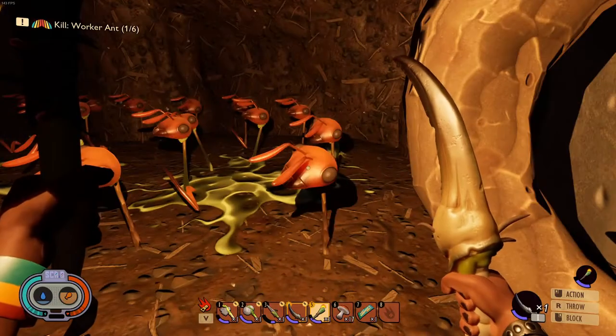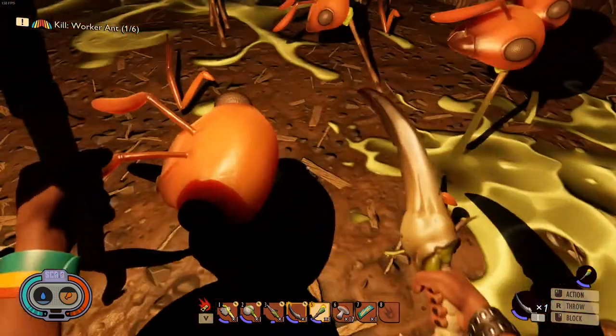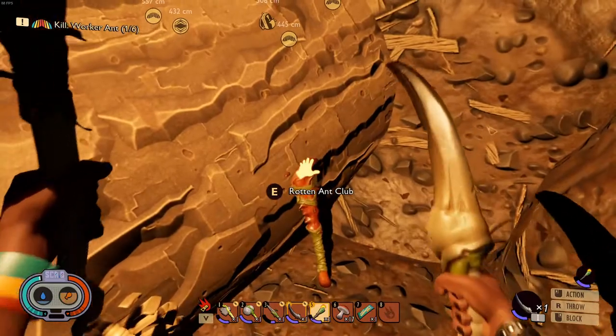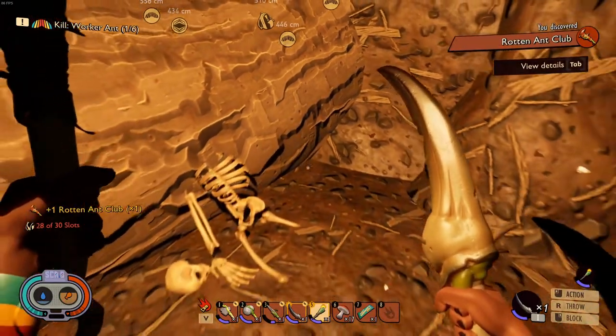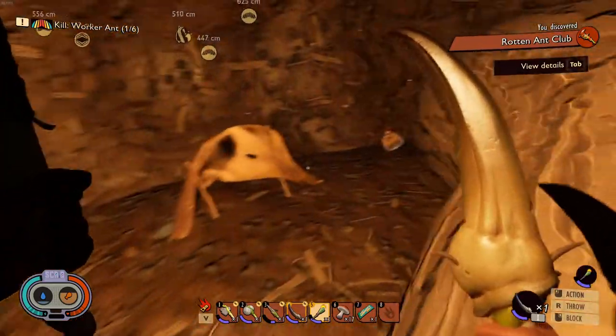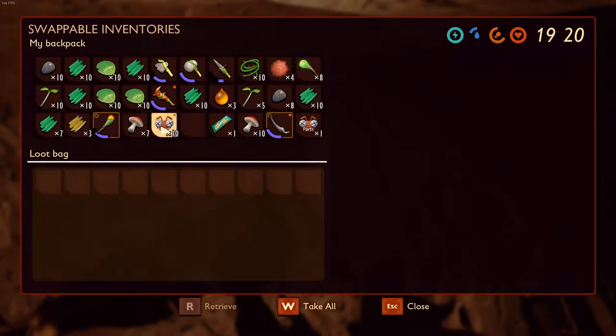It seems like someone didn't like the ants much. You guys can get ant parts from here. Unfortunately, you can't get the heads, but you can get the parts. And over here you'll find a rotten ant club. You'll also find a backpack in the back over here with some ant heads.